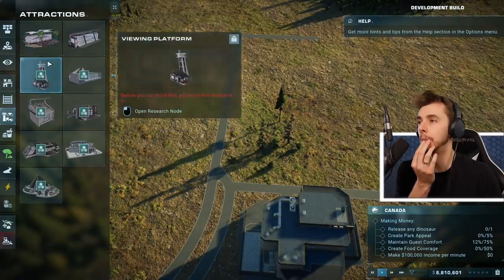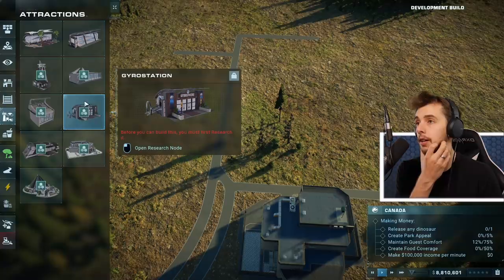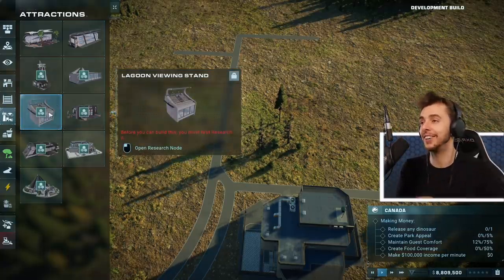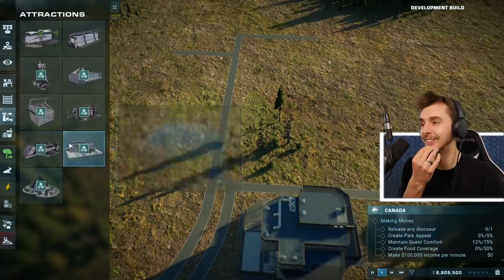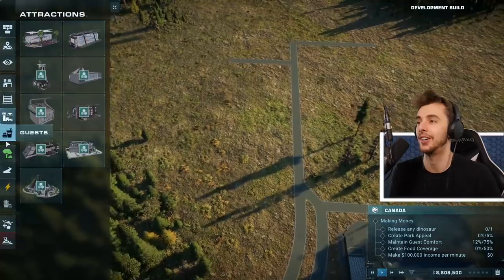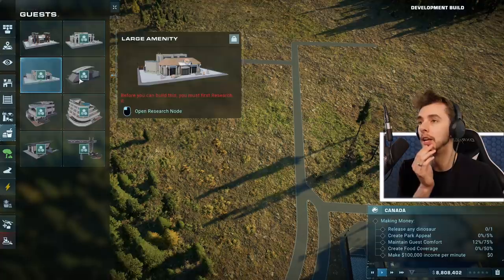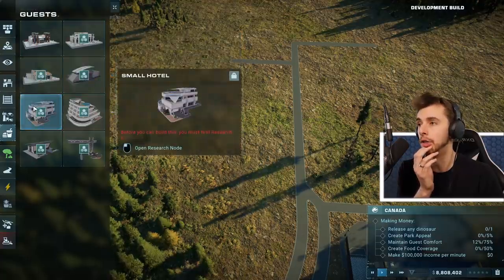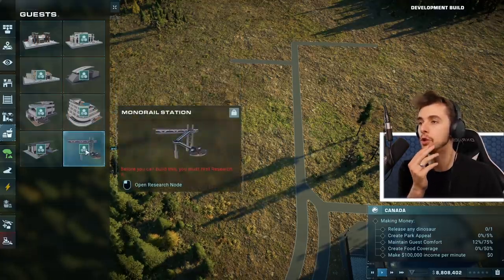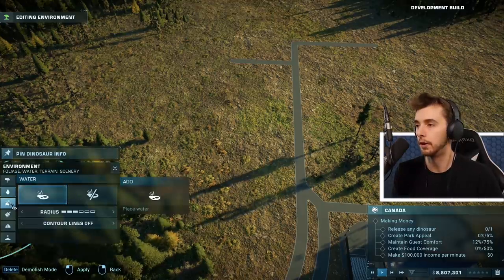Look at that - a viewing gallery, arrival point, viewing platform, aviary, gyrosphere, lagoon viewing stand. It goes down like a list - drastic tour, guest attraction. Small amenity, medium amenity, large amenity, emergency shelter, small hotel, large hotel, restrooms, and a monorail station.